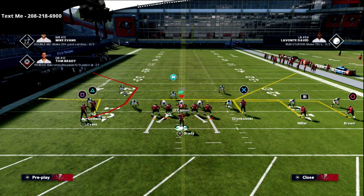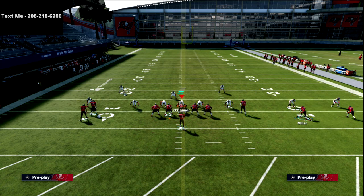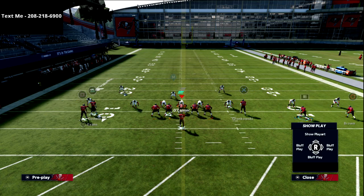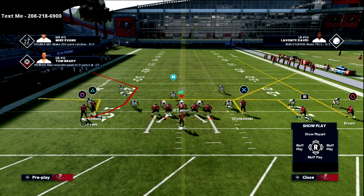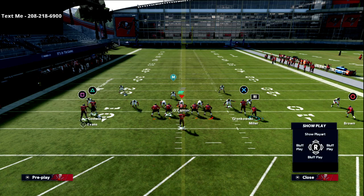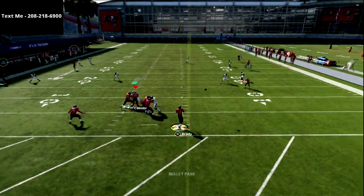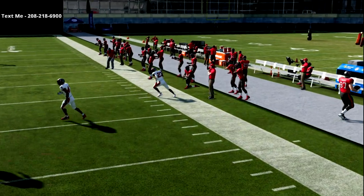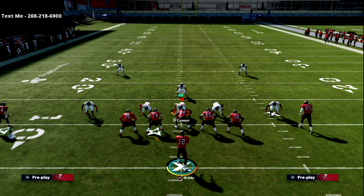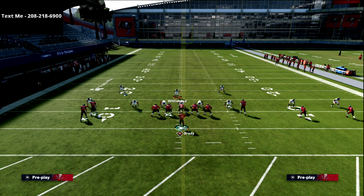This route to Gronkowski has been one of the best routes all year - we smart route it and it becomes a slant-out route. I like to take the circle receiver, put him on a vertical, then motion in R1 and put him on a hitch. When I snap the ball I motion him out and snap right on the numbers - he's going to hold the zones and leave Gronkowski wide open on the outside. My zone drops are set to 30 yards, 10 yards, and 10 yards.